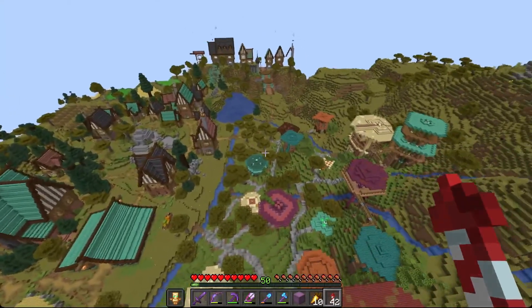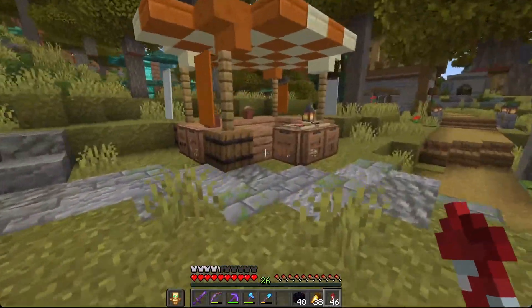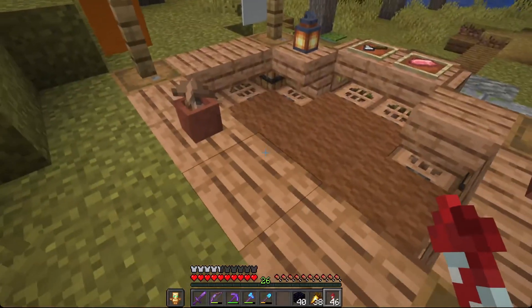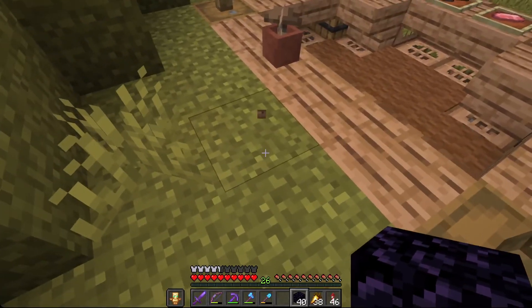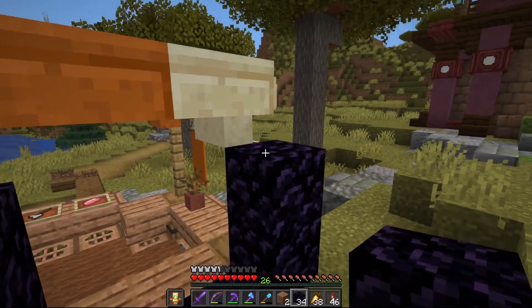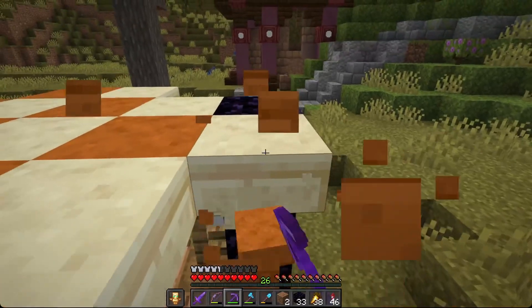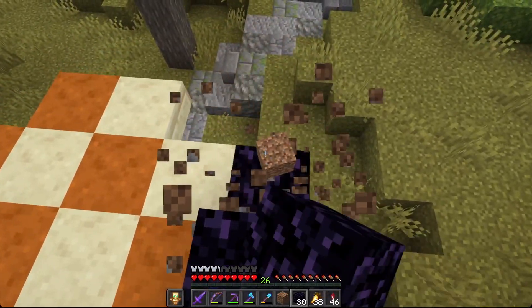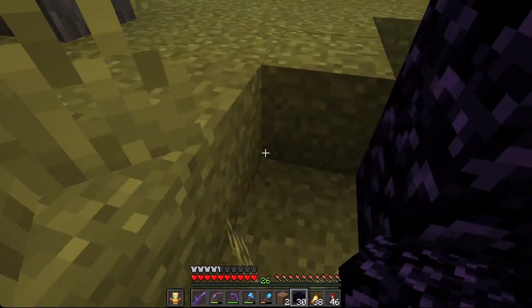We also built a market stand over here. We have Vinnie up there in our existing stand, so we're definitely going to need to find someone to go in here. I have an idea that could be a little tricky to pull off — I'm going to try making a nether portal right here and seeing where it ends up, based on my crazy plans, which we'll reveal shortly.